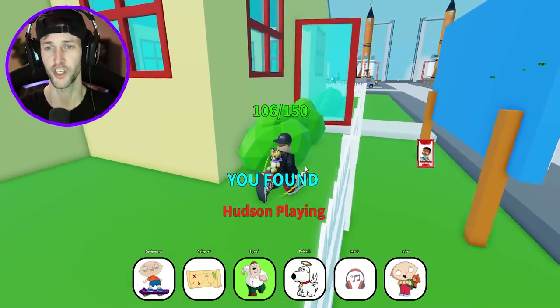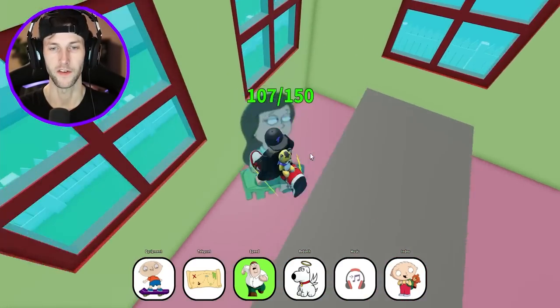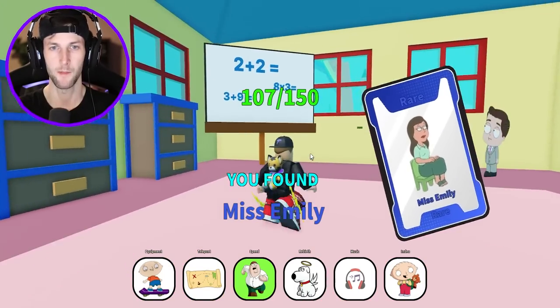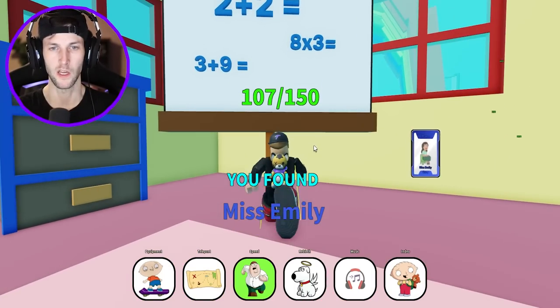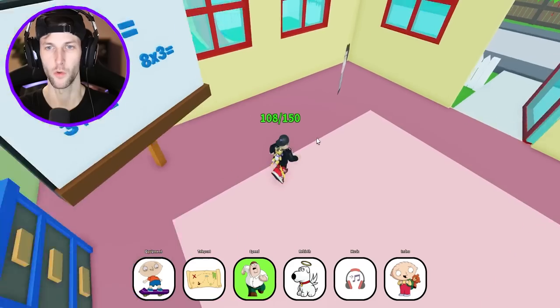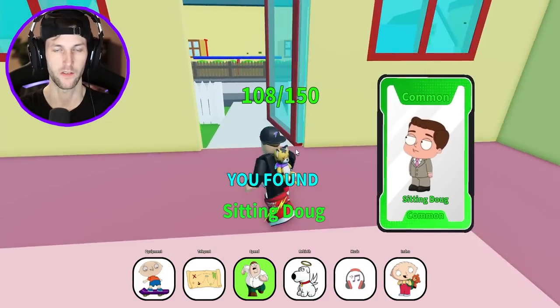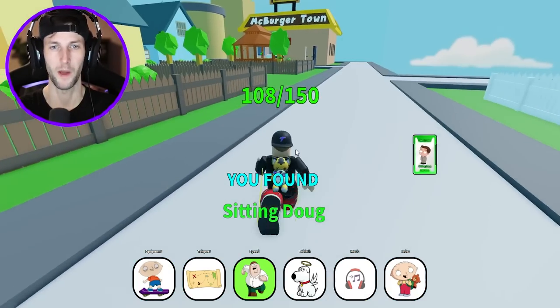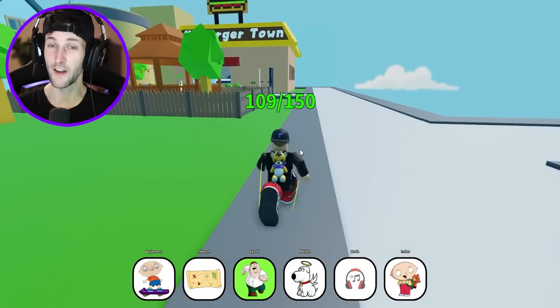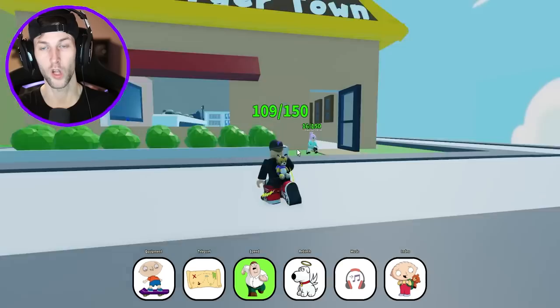Let's dig up Hudson playing — he's playing in the dirt. What about inside the preschool? We got the teacher, Ms. Emily. Two plus two equals — am I supposed to do this? No, I don't need to do my math. We got Sitting Doug. Let's get out of here — hopefully we don't have to go back in there. We only need 41 more. I think we could do it — we're so close.